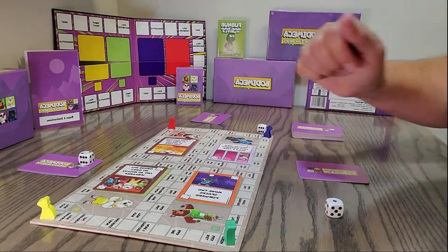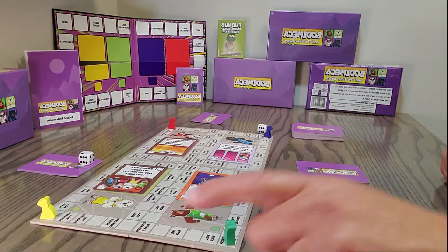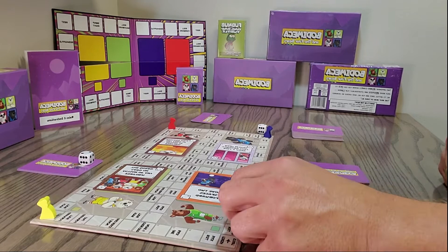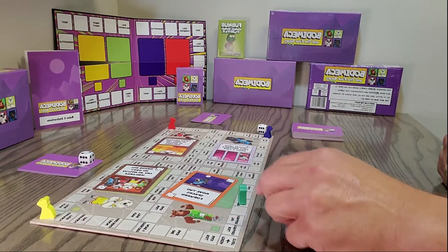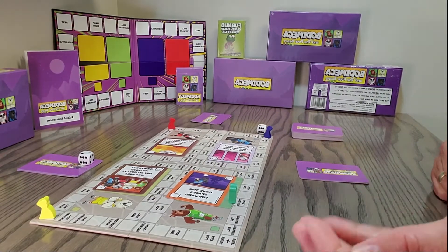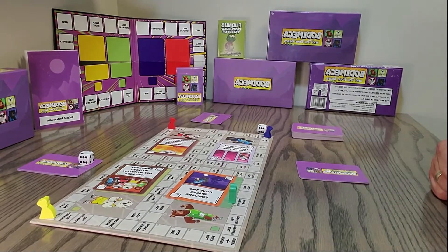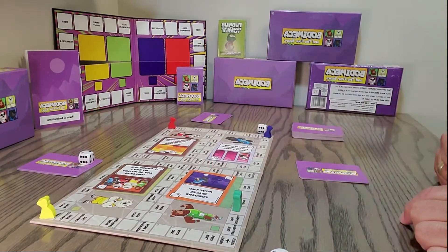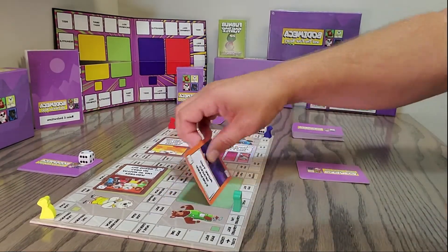Now the cards are placed and players perform those actions. The first player moves forward two spaces and lands on an even/odd space. He rolled a three — odd — so odd means move back one. And he's done with his movement.